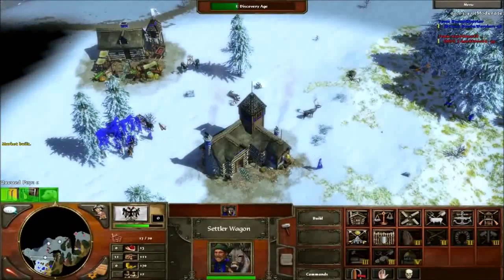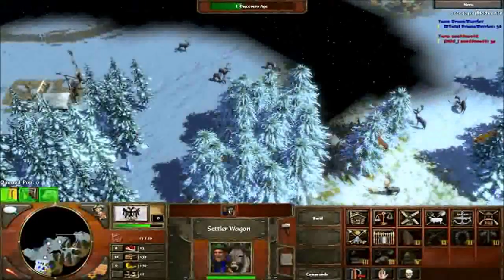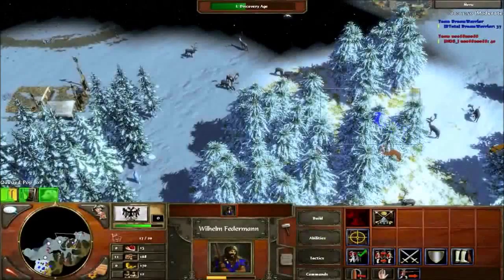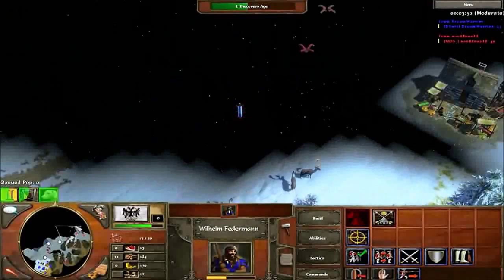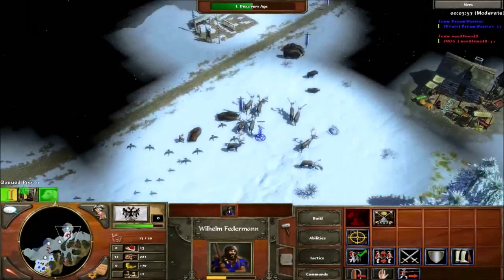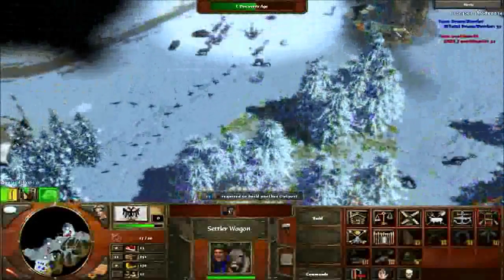Send your settler wagon up there to build the tower, and you want to put it as close as you can to his herds, villagers, or whatever — you're supposed to be pressuring them and keeping them off resources. Send that villager up. Get your market upgrades: ganks, saw, and hunting dogs. Those are a must.